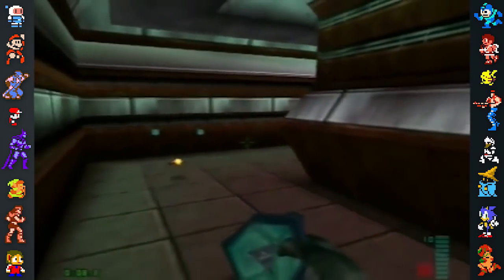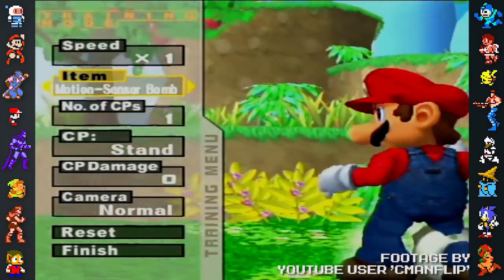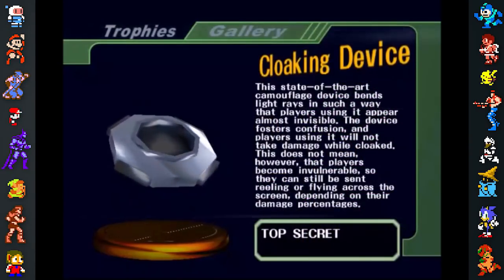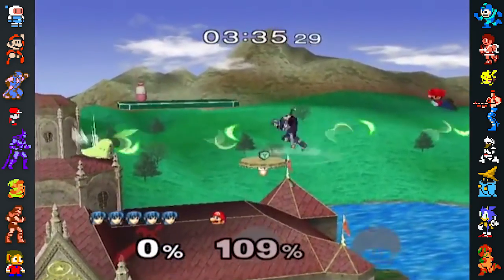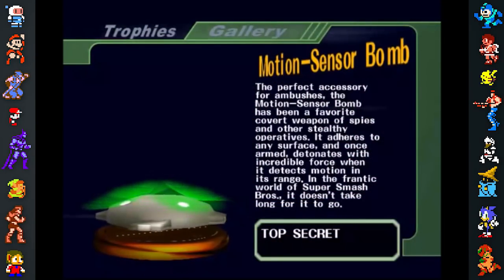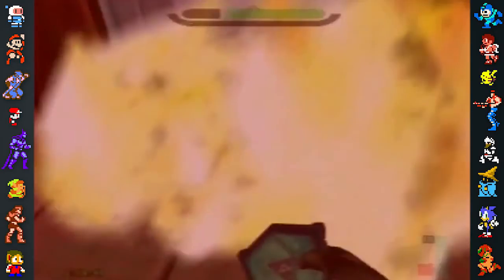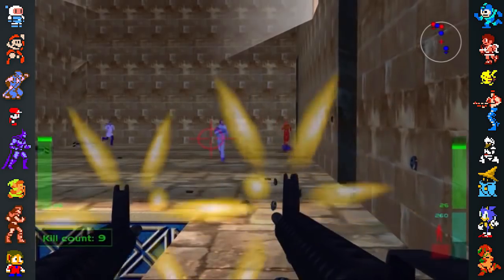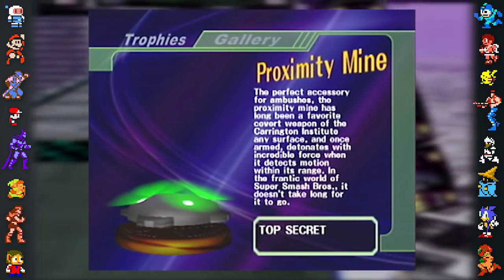The Proximity Mine from GoldenEye's spiritual successor, Perfect Dark, appears in Melee along with the game's cloaking device. In Melee's international release, the mine takes on its GoldenEye look, and both items' trophy descriptions hide their game of origin, instead listing them as 'top secret.' Early screenshots show the item's description made references to Perfect Dark's Carrington Institute, with the final release instead saying they were a favorite among spies and other stealthy operatives. Sakurai explained the reason for this change was because Perfect Dark was an M-rated game, so they weren't allowed to use its likeness outside Japan. Even so, the Perfect Dark name still appears in Melee's credits, and Carrington Institute is still referenced in the PAL version.